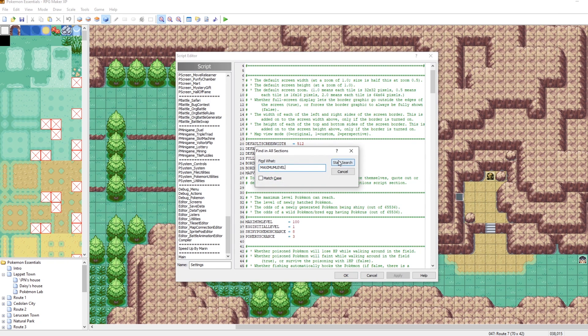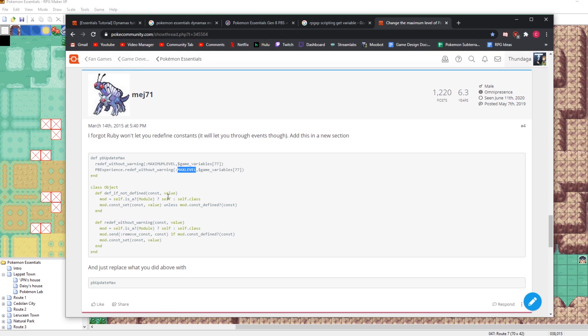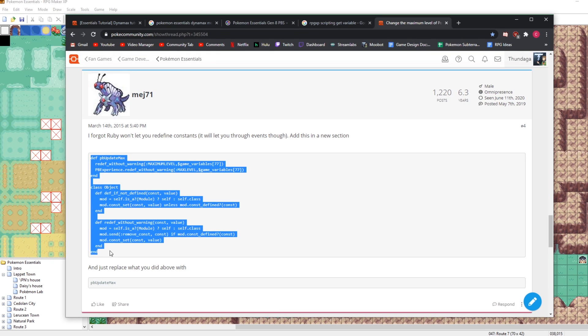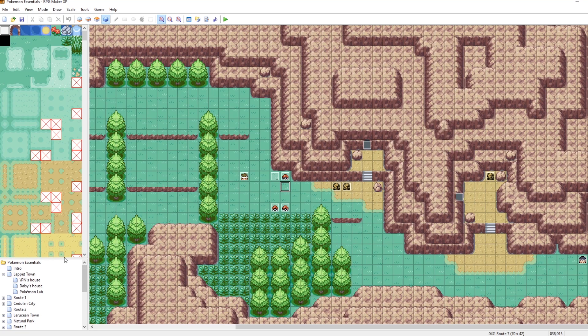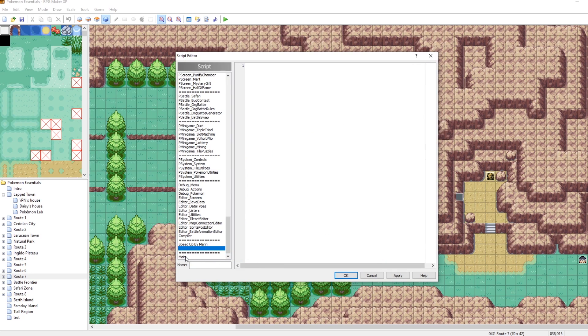Let me showcase that real quick. Yeah, it's right here. In PBExperience, max level just gets set to maximum level. So what this does is it resets both of these — it sets them to be a value that we choose. So let's go in and copy all of this. And we're going to tweak it a little bit also, so that way it's more what we want. Let's go back into our script editor once again, and let's scroll all the way down. And let's add this as a new script right here above main. Make sure you do it above main. And we'll just call this UpdateMax by Mej71.